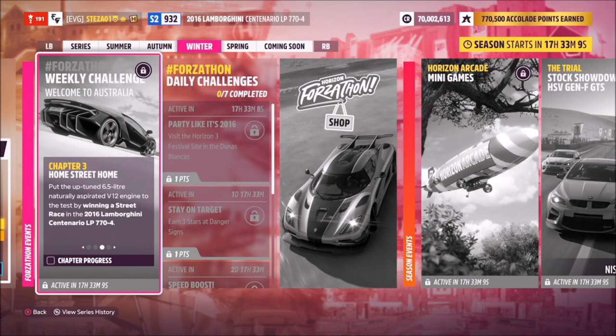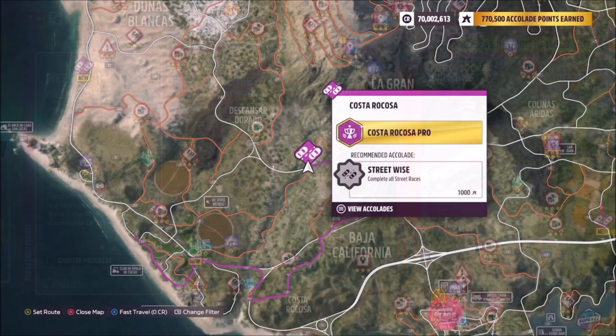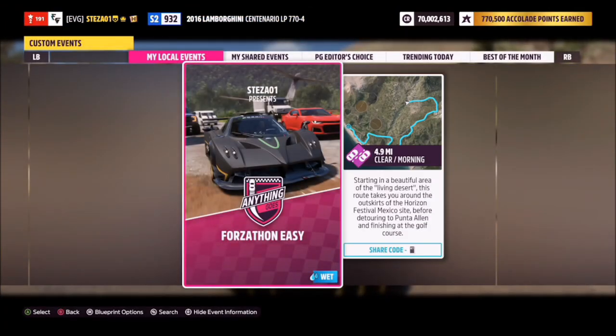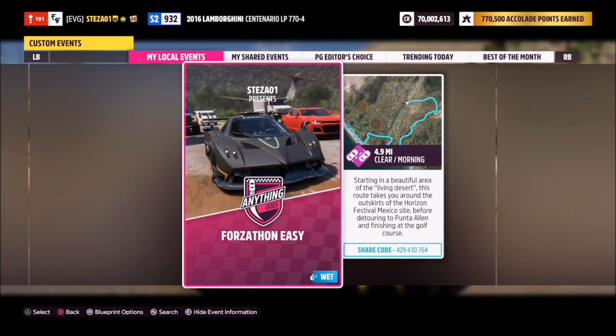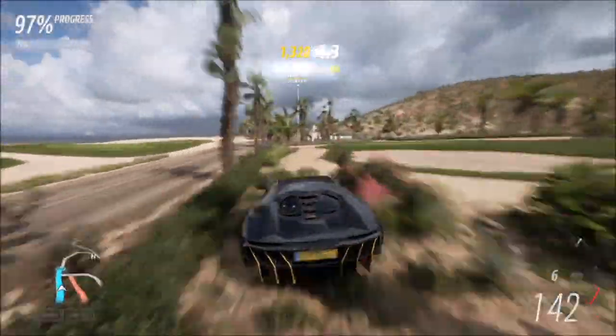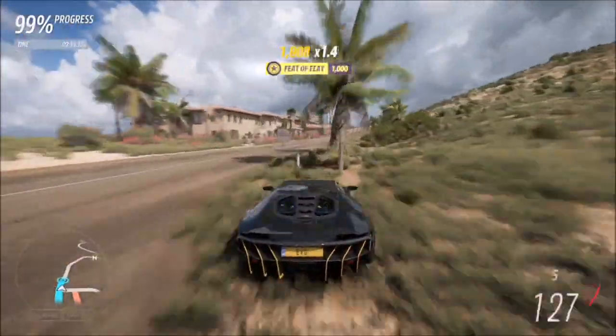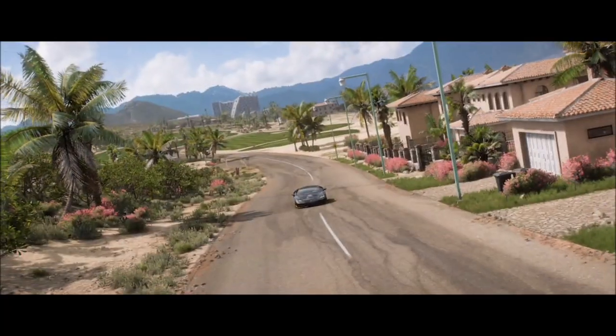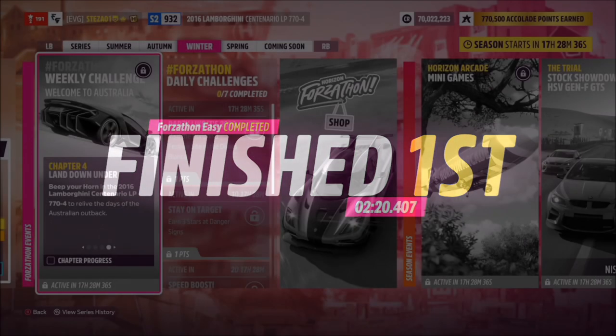The next challenge wants you to win a street race, which we're going to make really easy. Head over to the Costa Ricasa street race. I've created a race for you to use called Forzathon Easy — share code is 429410754. This is a simple race with no AI driver tires, so you are guaranteed a win every time. You don't have to rush through it since you're not racing anyone, but it will take you between 2 minutes 10 seconds and 2 minutes 20 seconds or thereabouts.